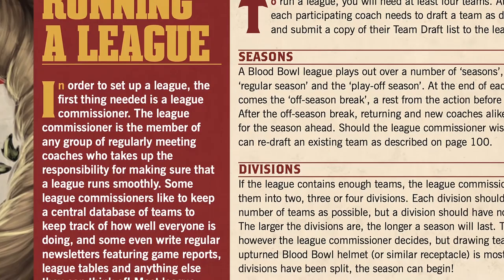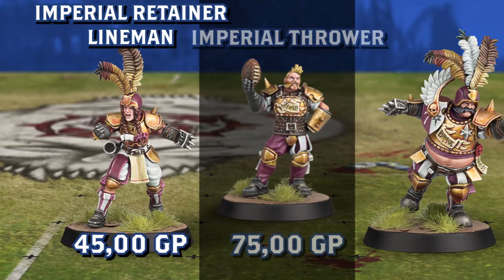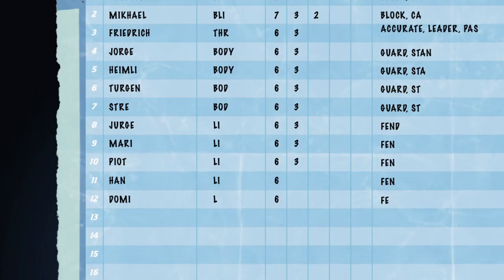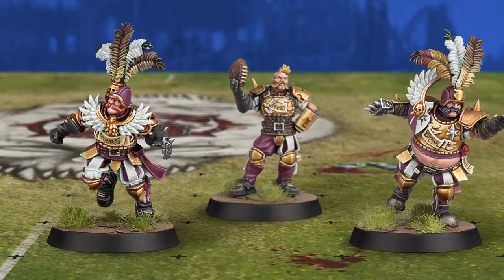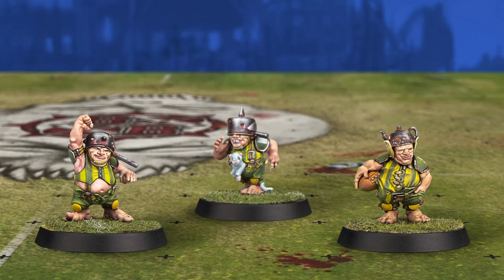Blood Bowl is designed so that you can play your games as part of a dedicated league. As the coach, it's up to you to hire the team and fill out a roster, decide which opponents to take on, and spend your winnings to develop your team. Though every team is a bit different, they all contain somewhere between 11 and 16 permanent players, plus support staff like assistant coaches and apothecaries.